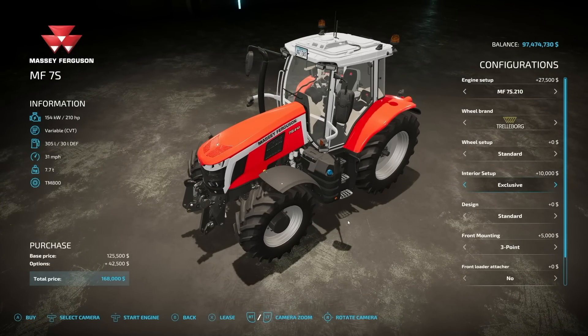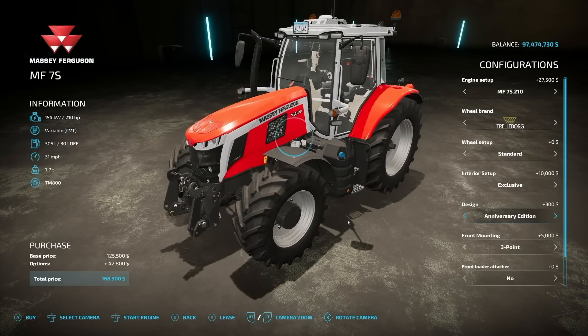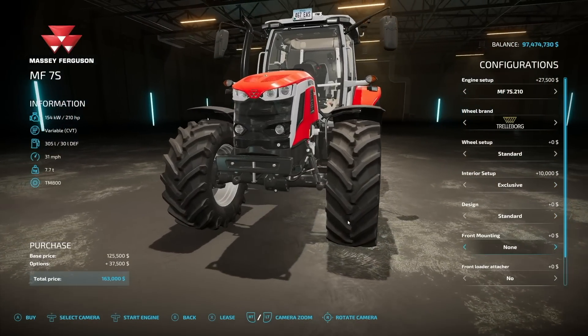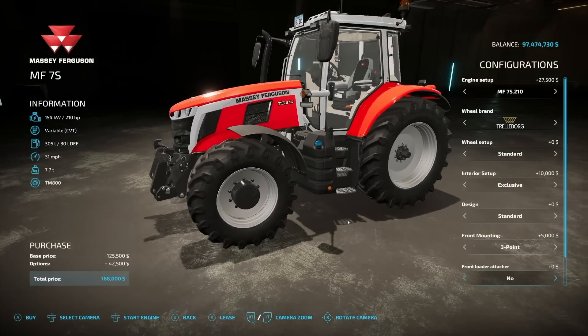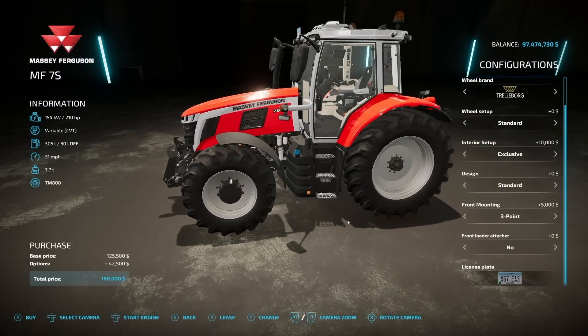Exclusive and Efficient interior and exterior setup — pretty much the exact same thing. Design: we have the Anniversary Edition or not. Front mounting: we've got a three-point, a holder, and weight options of 160, 270, 380, 490, 600, 710, and 820. Front loaders: none, Quickie, or Hour, and of course we have our license plate.